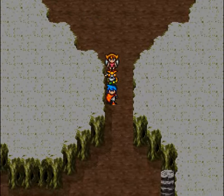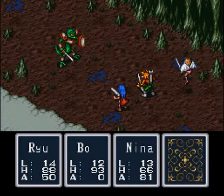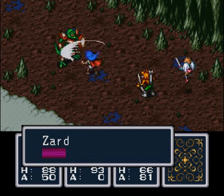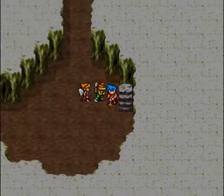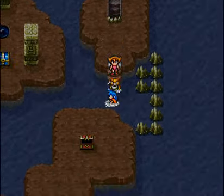That's to get back up if you wanted to get back up the waterfall for whatever reason — now I remember why that's there. So I just basically went all over the place for no reason. Here's a Zard — it's extra experience, extra gold. I don't get too worked up about it. I got a Cold Stone, and that has absolutely nothing to do with ice cream. And yes, I will make that joke every time — it's kind of not a common item.